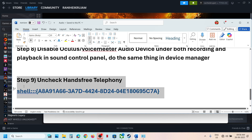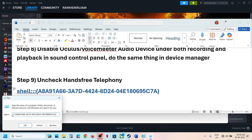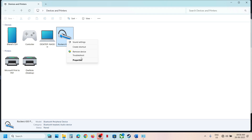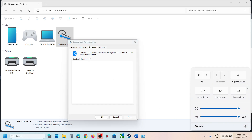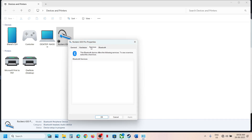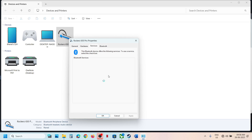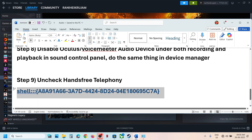The next step is to uncheck Hands-Free Telephony. Copy the run command, type 'Run' in the Windows search box and click Run. Paste the command in the Open box and click OK. You will see your headphone or speaker listed — right-click and go to Properties, then go to the Services tab. If you are using a Bluetooth wireless headphone, right-click Properties, and you will see Hands-Free Telephony — uncheck it, hit Apply, then click OK. Launch the game and check the sound.